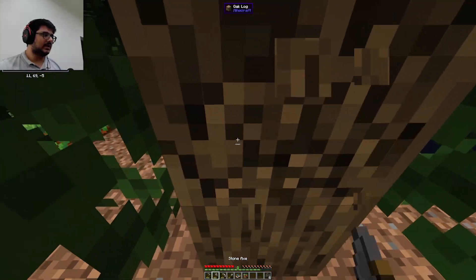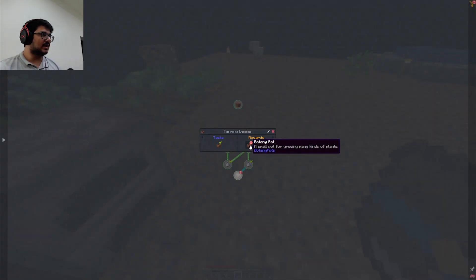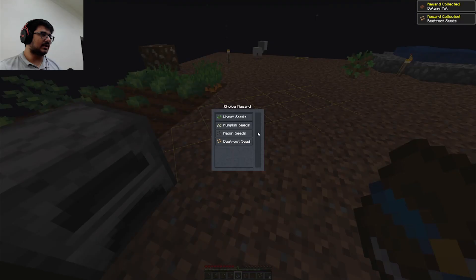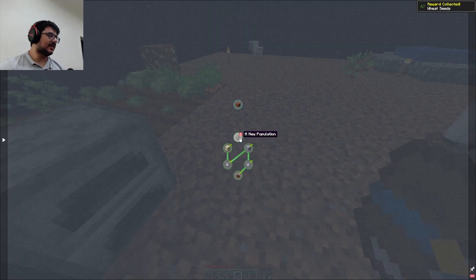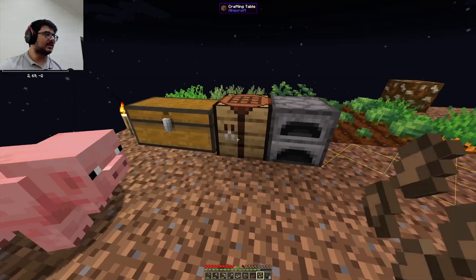Oh, it's three groups — great, let's mine that. Now let's see the quest book. Wait, I got another botany pot. I got seeds. Which do I want? I have to choose one. I accidentally cleared it. I got weed seeds. I have no space for it, of course.